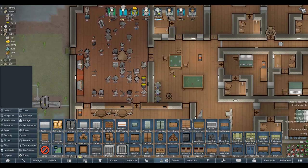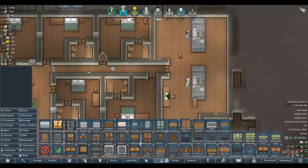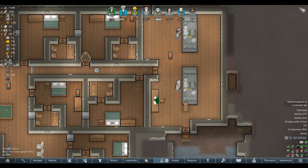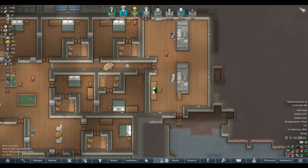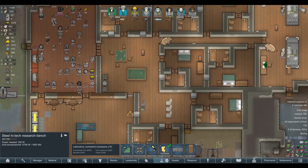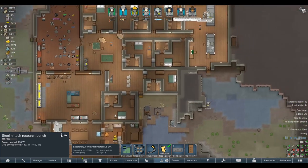I've swapped out extended storage for deep storage instead, so it should fix those storage-related issues we had. We've also got Simply Storage as well, which adds a ridiculous amount of extra stuff. Unfortunately, because I've had to strip out one mod and replace it with another, we've lost a very small amount of progress. I had to go back to the last autosave rather than where we ended the episode. They're just about to finish researching the multi-analyzers again, but we didn't get much beyond that.